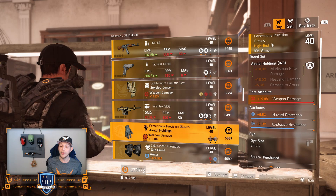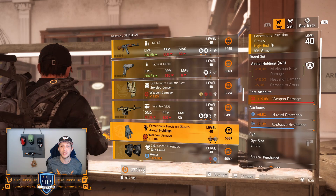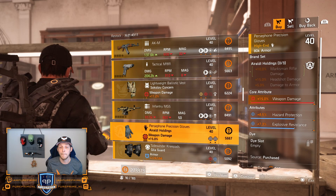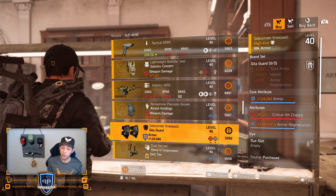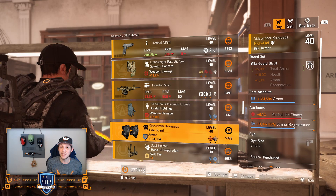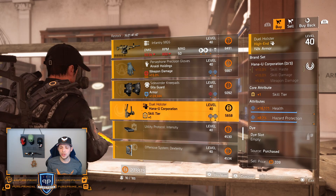Over to the Aroldi Holdings gloves with a max cap of 15% weapon damage, 8.5% hazard protection, and 7.3% explosive resistance. This could be a very nice one, especially if you're looking for hazard protection — it's only 1.5% away from the cap and you already have that weapon damage maxed out. Over to the knee pads of Gilligard: 124k armor, 5.1% critical hit chance, and 3.9k armor regeneration. Could be nice — roll that armor a little bit higher because the combination of armor regeneration and critical hit chance is pretty decent for a crit armor regen build.